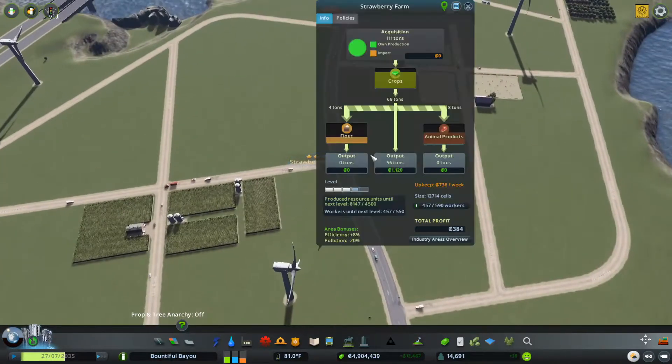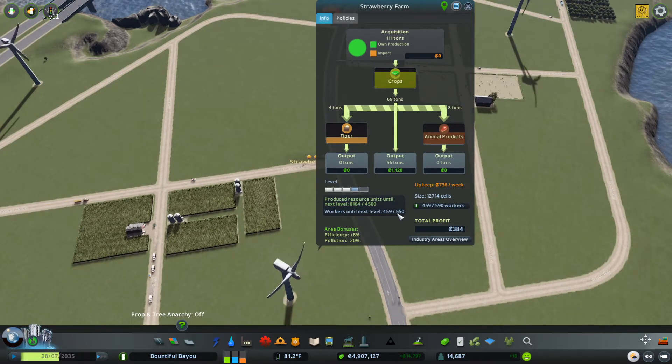So let's take a look at the strawberry farms real quick. We are producing enough product — almost double the amount of product that we need for the next level. And we're about 100 workers shy.